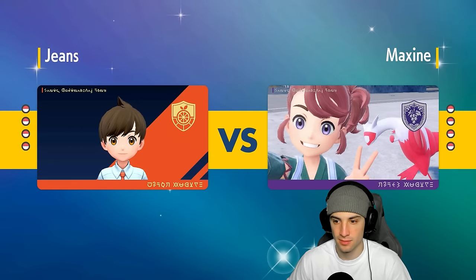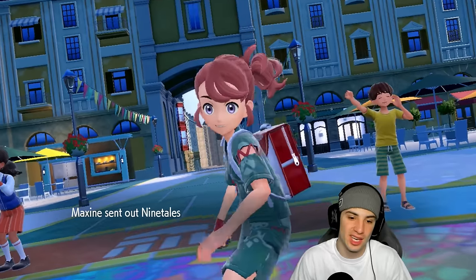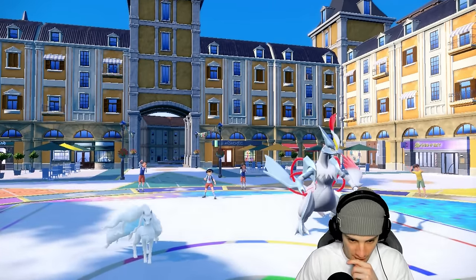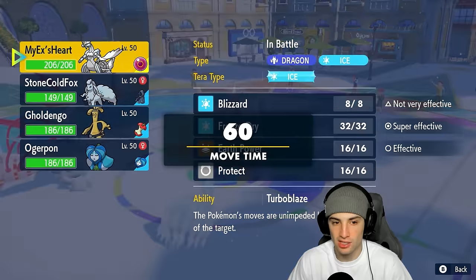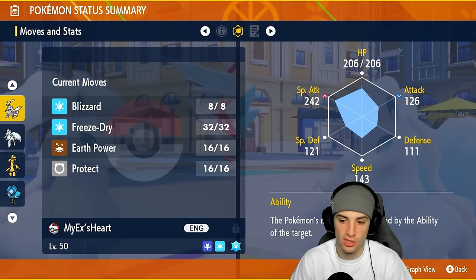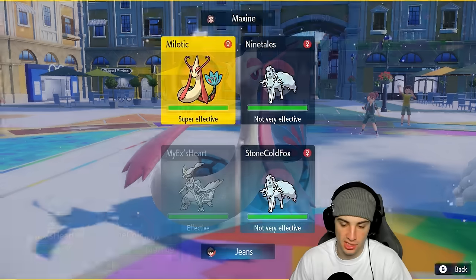Even not-very-effective Blizzards are hitting like a truck with Tera boost — Blizzard is just broken with this Pokemon. Ninetales and Milotic come out for turn one. We're thinking of popping Aurora Veil and dumping on Milotic — that's our best bet. Turboblaze means the Pokemon's moves are unimpeded by the target's ability — it's basically Mold Breaker. Let's just Tera into Freeze-Dry right here to take out Milotic, and pop Aurora Veil.